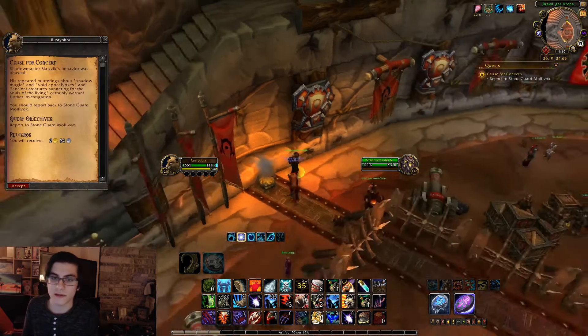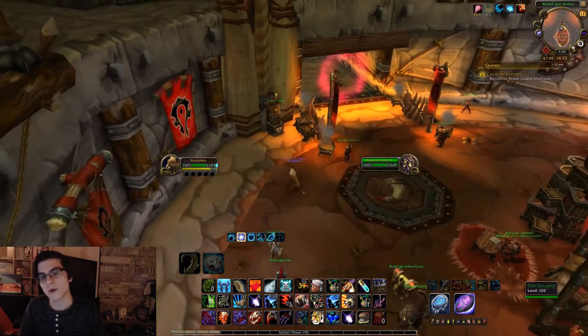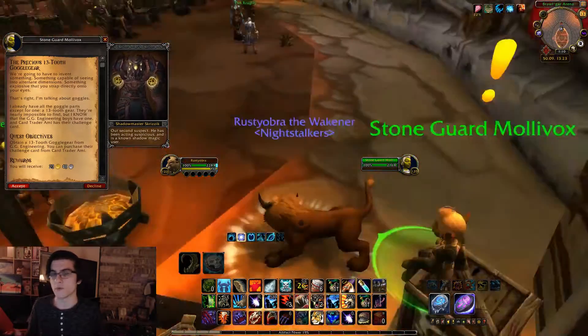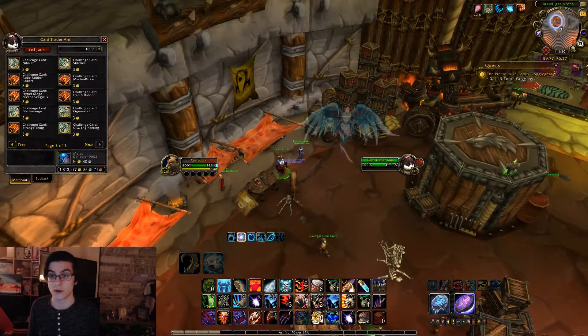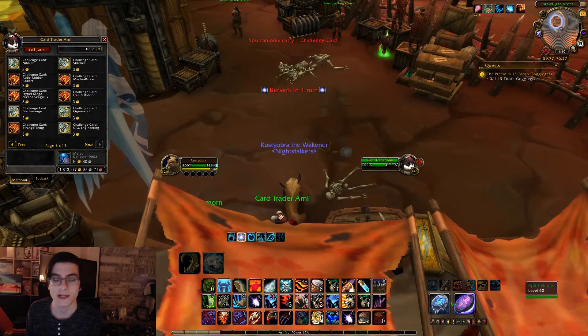After that, you're going to get another quest to go talk to the Stone Guard Lady again. By the way, for the Rumbles - I found it easier when there are more people, which is obviously the purpose of them, but they can be soloed. Talk to the Stone Guard Lady. Once you're done talking to her, go ahead and buy the challenge card for GG Engineering.